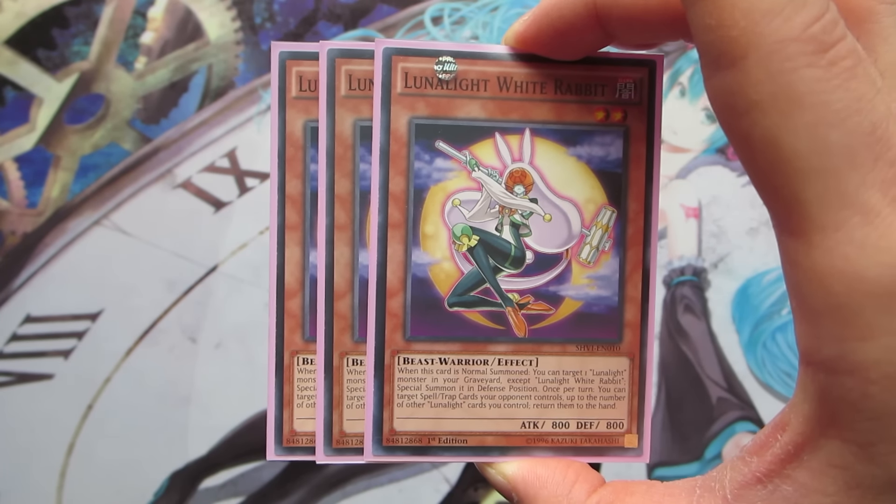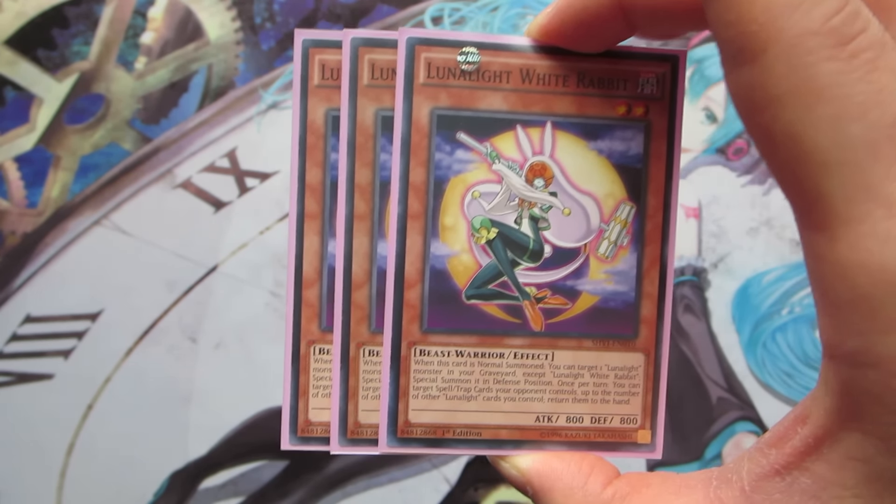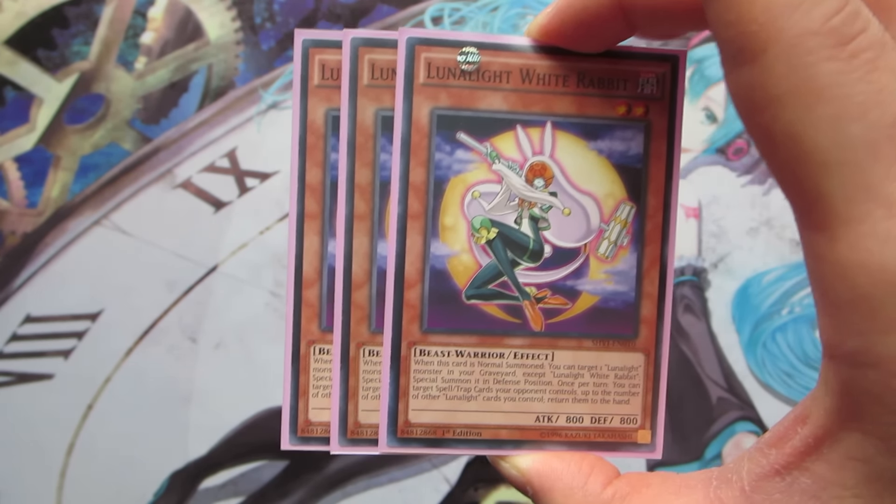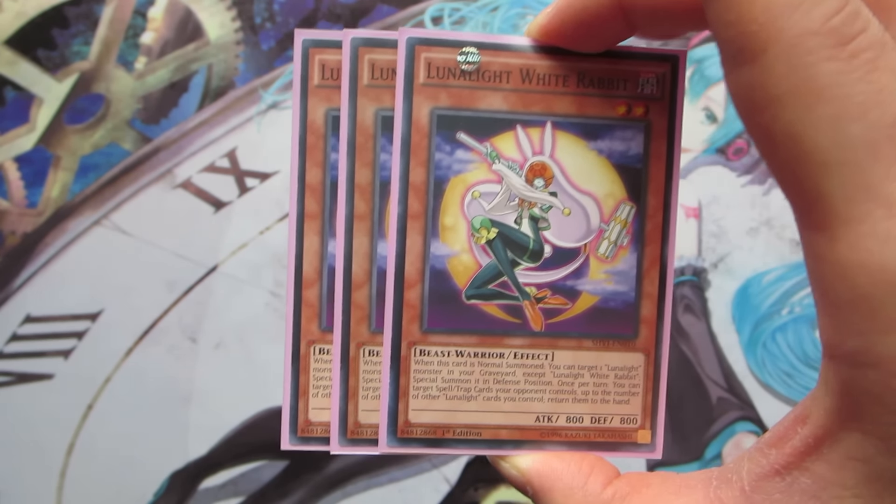Her second effect is a little mini Giant Trunade. You can target Spell and Trap cards that your opponent controls up to the number of other Lunalight cards that you control, and return them to the hand. This means she's going to be the target of a lot of negation — things like Effect Veiler, Solemn Strike, Solemn Warning — because if she bounces back rows and you have a decent hand, you're probably going to be OTKing that turn.